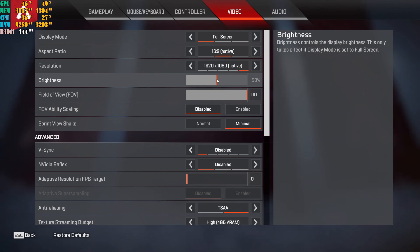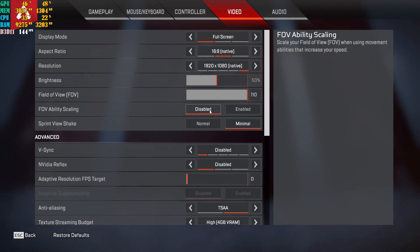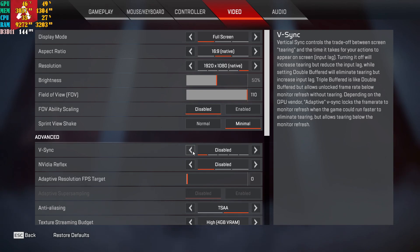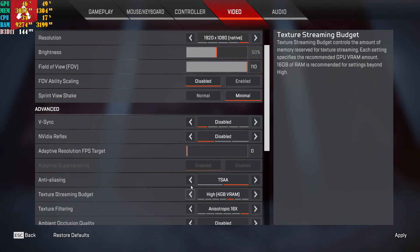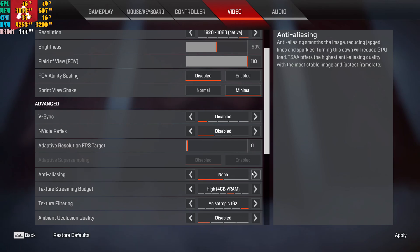Field of view is personal preference — I keep mine at 110. Disable V-Sync if you don't want to cap your FPS. Disable Nvidia Reflex. Adaptive Resolution FPS Target is for capping your FPS at a certain value — I put mine at zero to uncap FPS. For anti-aliasing, put this on TSAA. If you set it to none, you're going to have jagged edges on your character and throughout the entire game, so definitely keep it on TSAA.